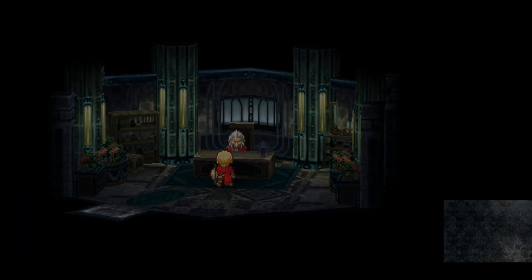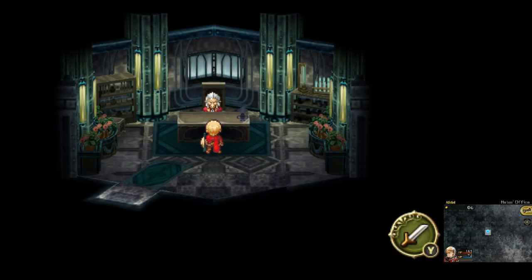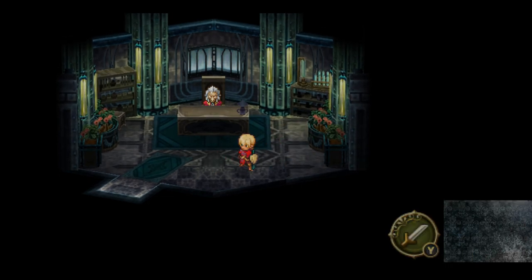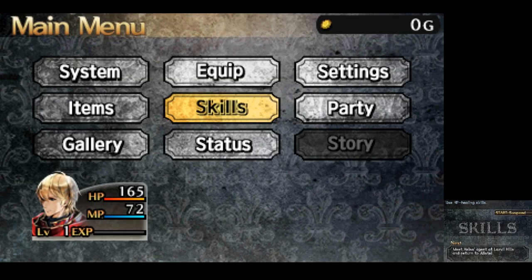Alright, so we obtained The White Chronicle, which I'm assuming is probably gonna be... because all I remember about this game is there's something about time travel and timelines and stuff. Alright, let's see. We have to meet Heiss's agents at Lasville Hills.